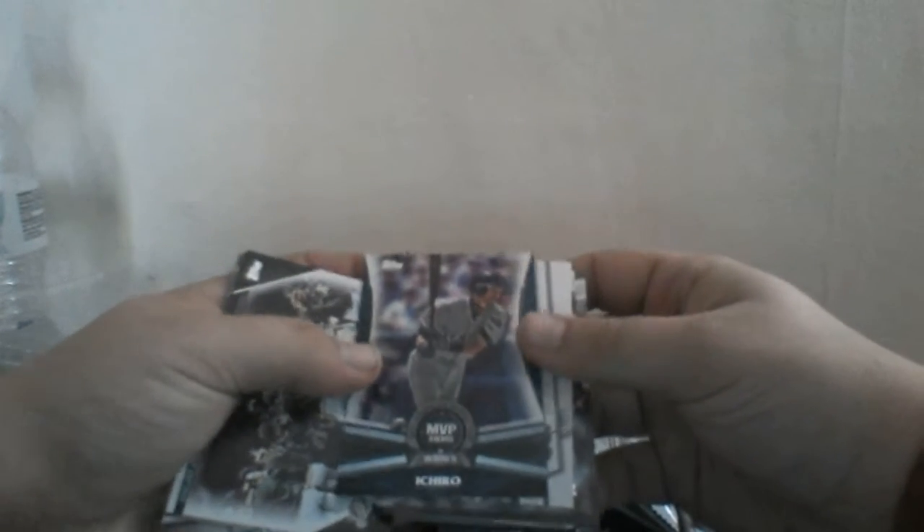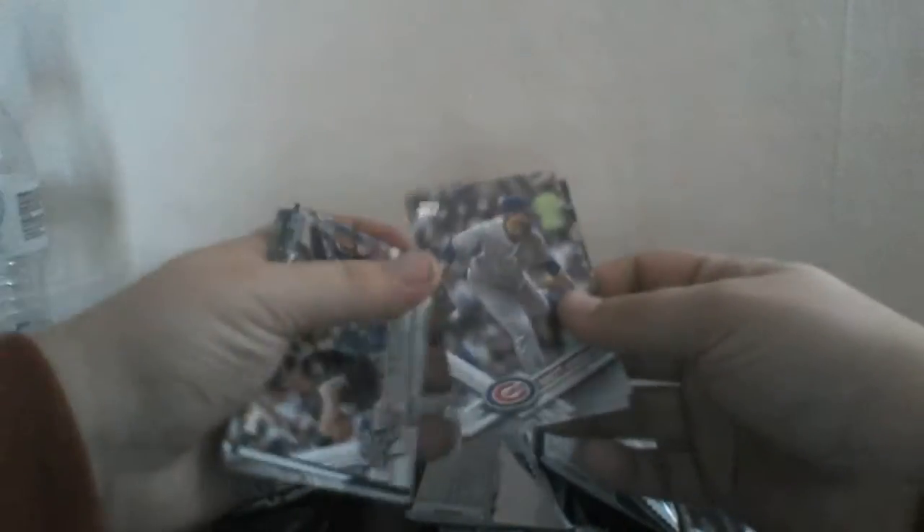Charlie Morton for the Astros. A Wade Davis All-Star Game insert, Ervin Santana All-Star Game insert, and an Oakland Athletics postseason insert — that's a pretty cool card. An MVP award winner card for the American League MVP in 2001 — a pretty nice insert. Then a rookie combos insert, looks like Engel and Garcia. A Brett Anderson and a Yu Darvish All-Star Game insert.